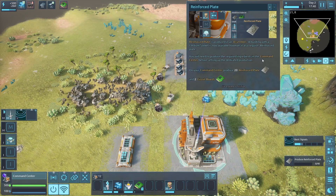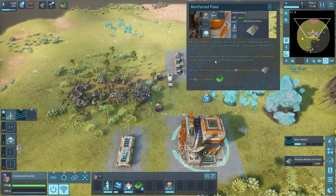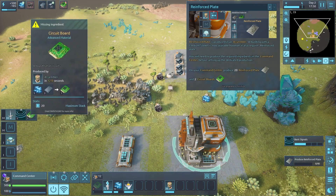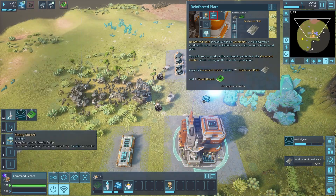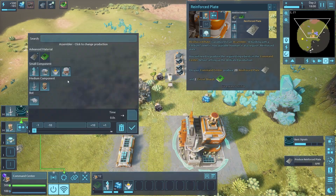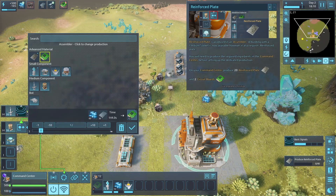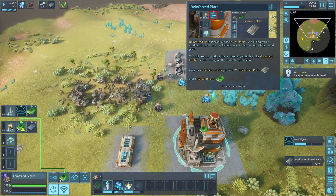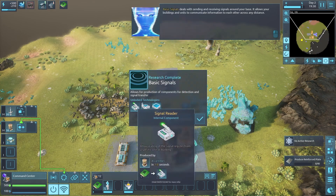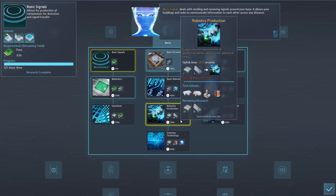You'll need to produce required ingredients in the command center before setting up dedicated production. Produce 20 reinforced plates and two circuit boards. Let's produce four of those. Research complete - now we can do signal readers, portable radar, and signal posts.